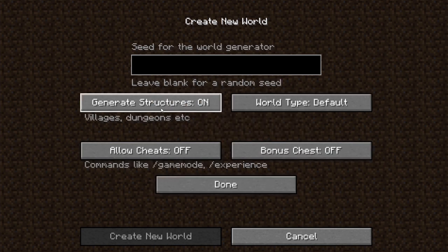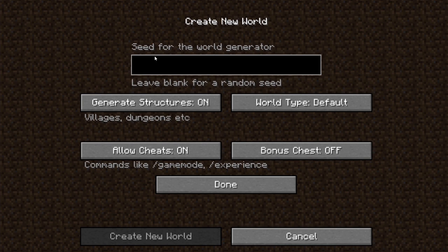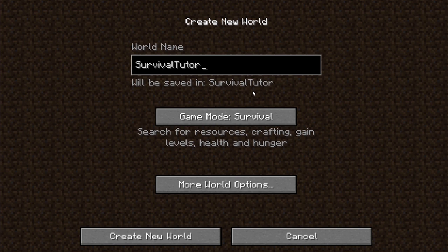The game mode is going to be set to survival. We're going to go to more options, leave the seed at random, generate structures on, allow cheats on. That's not for me to be cheating personally, but I'm going to be showing you around some things in spectator mode so I can show you different farms and things that are functioning. We're going to leave the bonus chest off — you can turn that on if you want, it just has some starter tools in it — and world type is going to be default. We can actually name the world 'survival tutorial' and then create a new world.